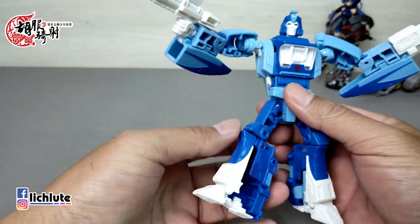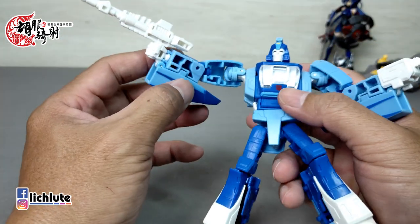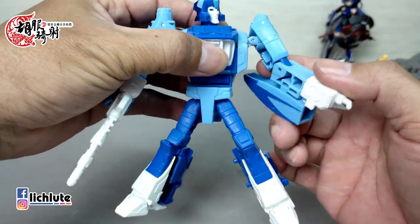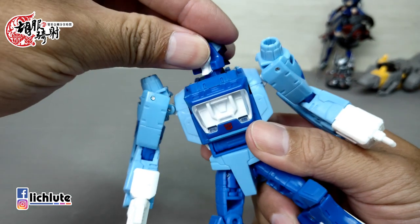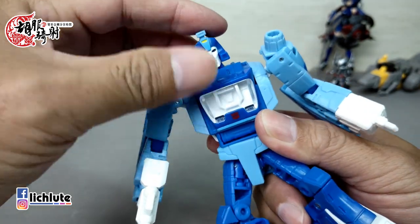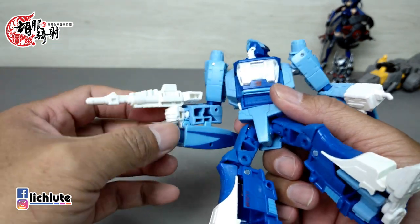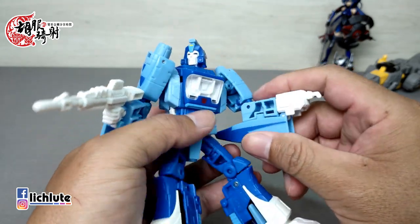看上去空洞很多，但实际上在很多小细节上，没有玩过的话感觉不到的良心之处。包括卡扣都非常明确，变形的时候可以很明显感觉到一个扣一个，一个萝卜一个坑的感觉，非常干脆。可动度方面：头部是非常好的球形关节，手臂三百六十度转动，二头肌可以转动，拳头也可以转，腰身可以动。